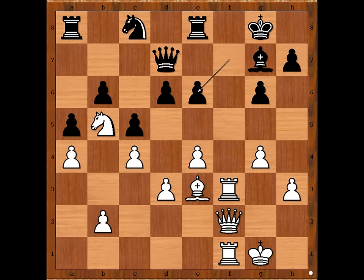And now the obvious move. What would you do now if you had white pieces? Rook to f7 — invasion on the 7th rank. This is so deadly.